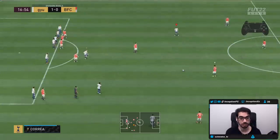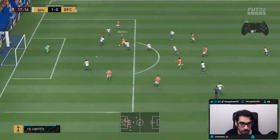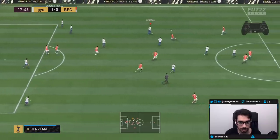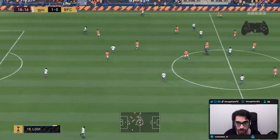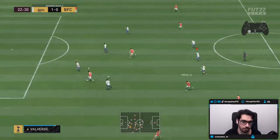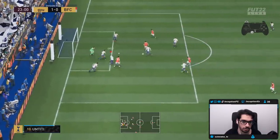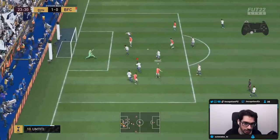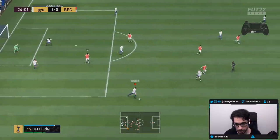He actually goes for the challenge there himself — misses it, definitely misses it. Possession-based — just hold that little trigger. You don't want to actually press the tackle button there because if you mistimed it it's going to be a penalty, because they can do it themselves. Just got to block that shooting angle — double block there. Almost got a trail block there, actually.